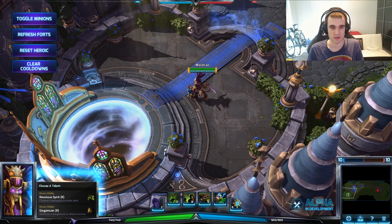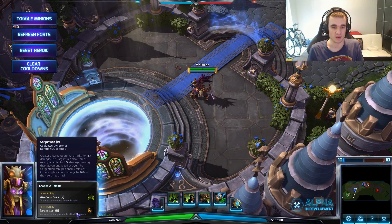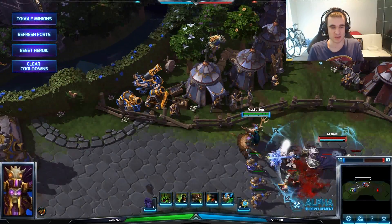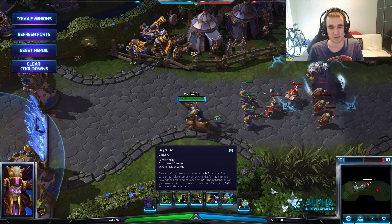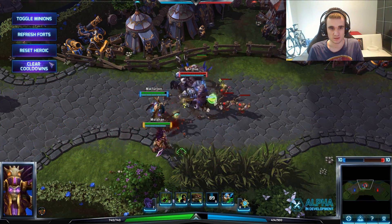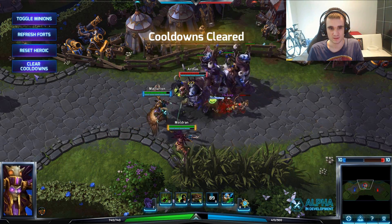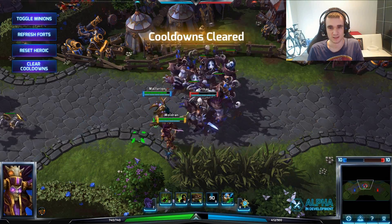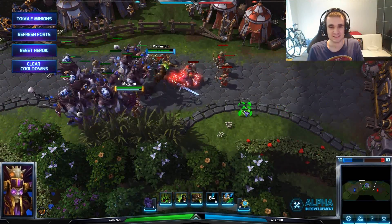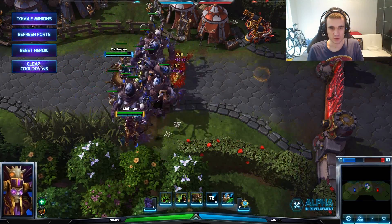The heroic abilities are - first the Gargantuan. It's the same one as in Diablo 3 that stomps, CCs, and slows movement speed. You can also summon multiple of them. In practice mode I can clear my cooldowns and spam a lot of them, but it's not really a strong ultimate. Let me show - clear cooldowns, get another one, clear cooldowns, get another one - look at that army! It's mostly just for fun.